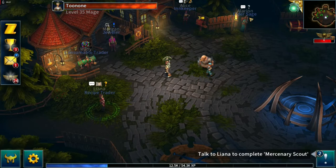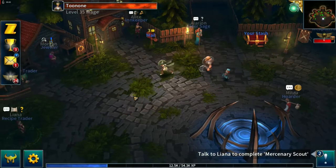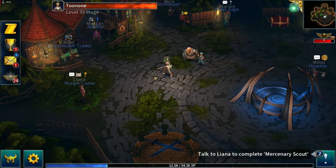Main story quests are typically given by Alarion over in the hometown, and side quests would be given usually by any of the NPCs around the edge of the hometown. A new quest that becomes available for you — if it's a story or a side quest — the NPC that has it to give to you will be identified by having a yellow exclamation mark above their name.